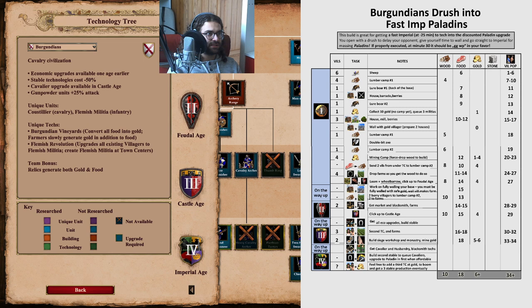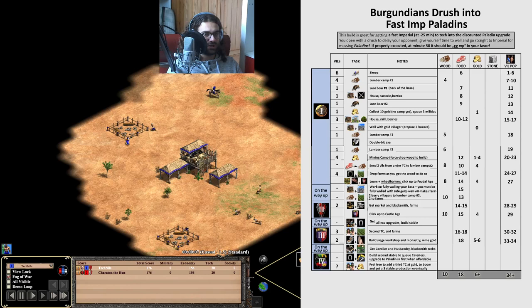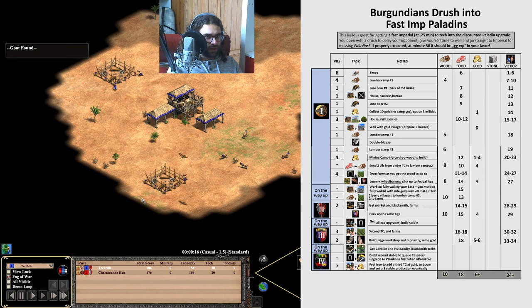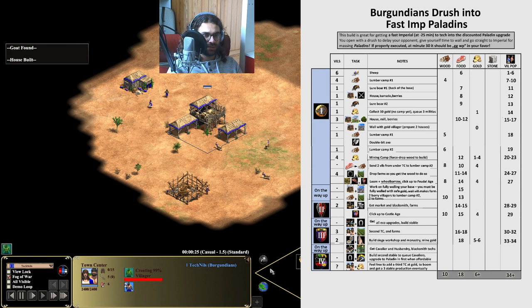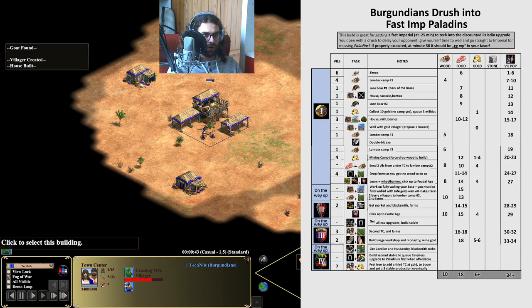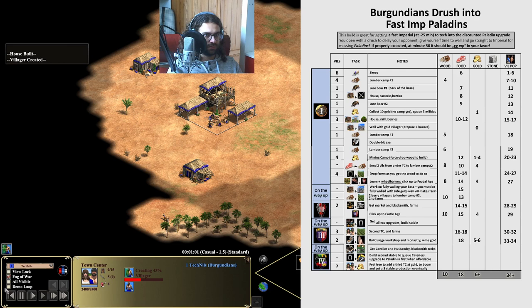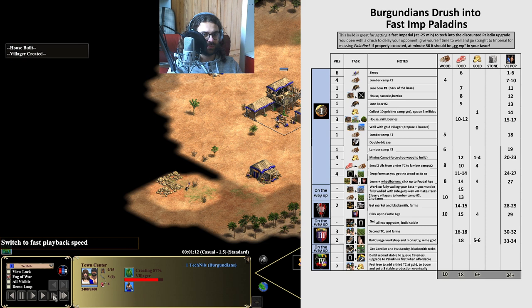The start of it is the typical pre-mill rush build order. We'll now get into the replay of a game I played against the AI — so this is not competitive — but it's actually handy to go against the AI so you can show the whole build order without getting punished. The start is quite standard: you queue villagers, build two houses, go for the goat. You can even scout with goats.